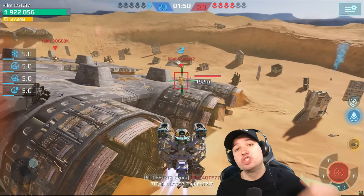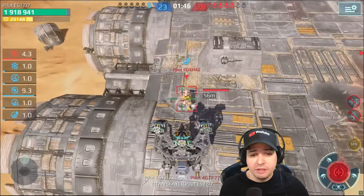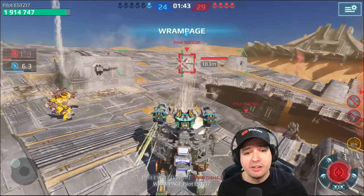We have a Spectre up here. He seemed to have jumped there with his stealth jump to get to me faster, which means he doesn't have a stealth now. Kill number 4.